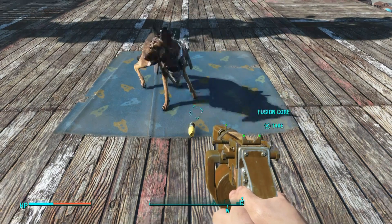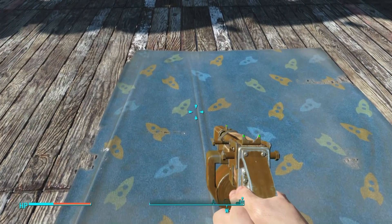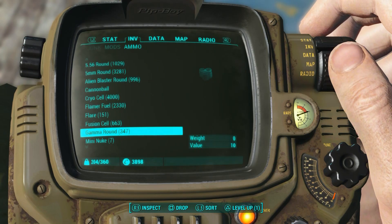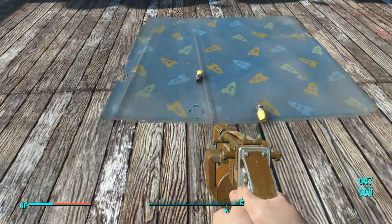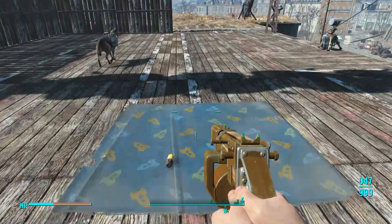You just want to take it just as Dogmeat puts his head down. You know you've done this right because he'll drop one right in front of you and you still have the original fusion cores that you dropped in your inventory. Now you just want to go ahead and drop them straight back onto the ground next to the other duplicated version.